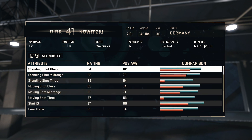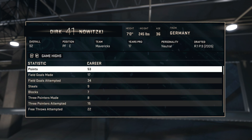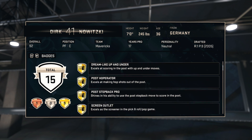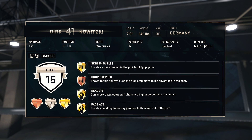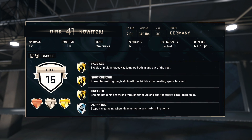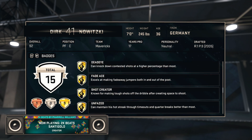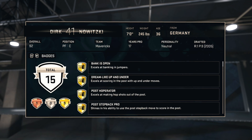So there you guys have it — these are his attributes. That's really, really good for Throwback Dirk Nowitzki. And here are his badges: Bank is Open — excels at bank shot jumpers — Dream Shake, Up and Under, Post Operator, Post Step Back, Pro Screen, Outlet, Drop Stepper, Dead Eye, Fade Ace, Shot Creator, Unfazed, Alpha Dog, Closer, and Harden. Pretty amazing badges, especially for Dirk.